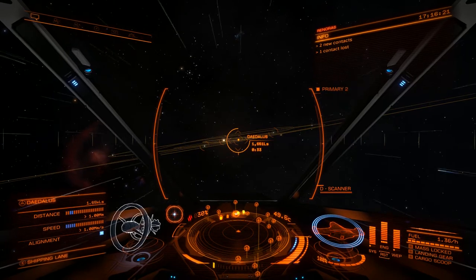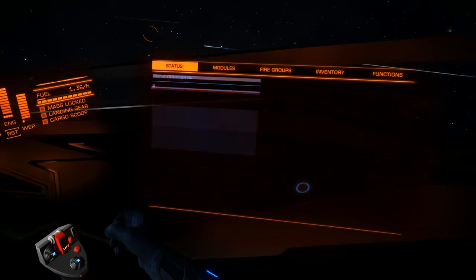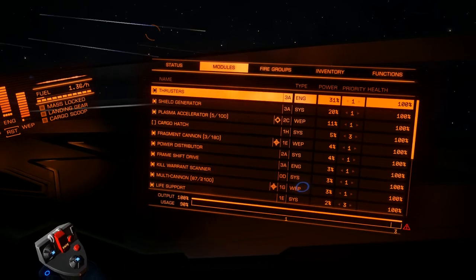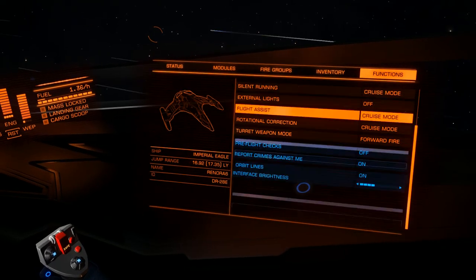And then, of course, the four key — which I talked about in the first training video — is your ship's functions tab. This is all about your ship: it tells you about your reputation and your ranking, what modules you have installed in your ship, any fire groups for weapons and equipment, and what stuff you've got on board and ship's functions.